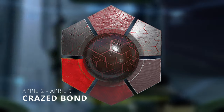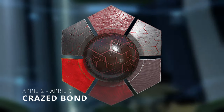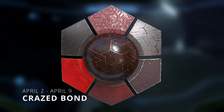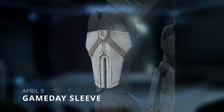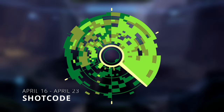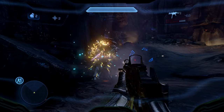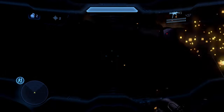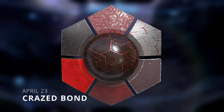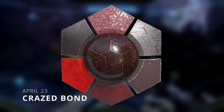We're not sure exactly what the Crazed Bond coating is going to be for — it's obviously going to be on either the weapons, armor, or a vehicle coating. Regardless, it's a really cool coating and it looks like some sort of Banished coating. On April 9th we got a wrist attachment for the Mark 7 core. April 16th we got the Shock Code emblems and nameplate pack. And for the final ultimate reward of this operation, we got the Crazed Bond coating again to presumably kick off Cyber Showdown 3.